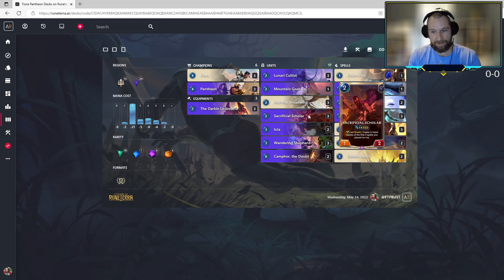There's Sacrificial Scholar — a two-cost fated unit with Last Breath. We get to create in-hand copies of the first three spells that targeted this thing. I think it's very easy to make the comparison to Saga Seeker, the one-mana one-one fated unit that you just play in the early game and start tagging with a bunch of spells. But the thing we've kind of looked over with the Sacrificial Scholar are the powerful things we can do with strikes and rallies.